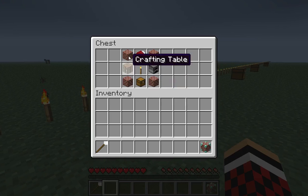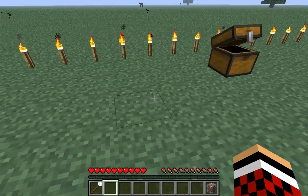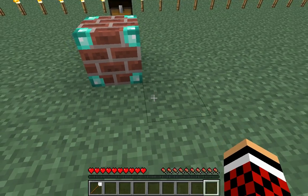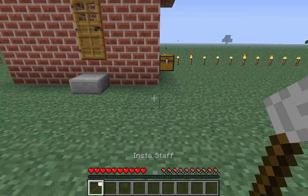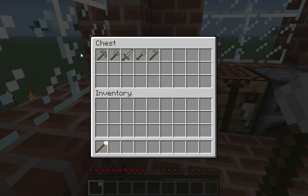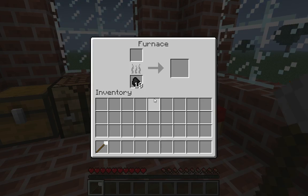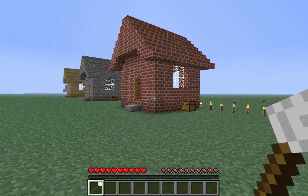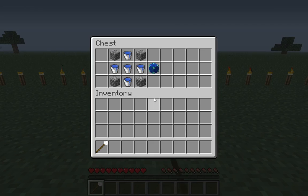And instead of using logs or cobblestone, you use bricks. Again, place it down and whack it with your stick. It's pretty nice, and this one comes with stone tools as well and a bit of coal. These are pretty nice structures — I don't think I could ever build any of these houses myself.